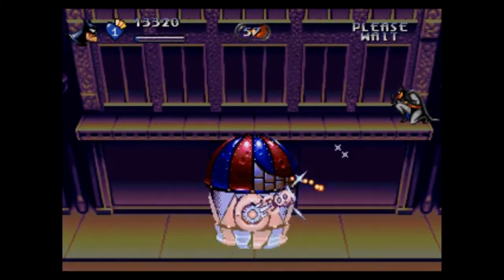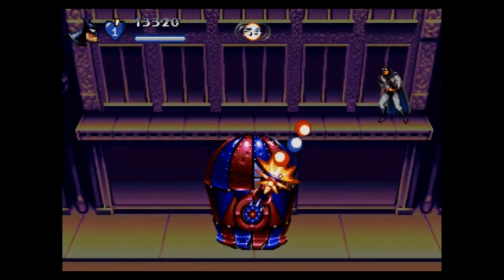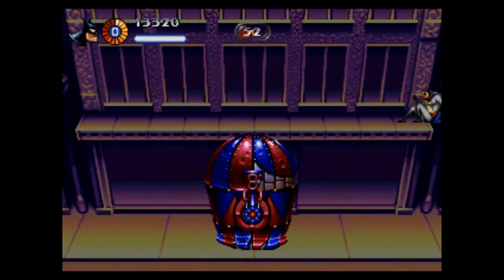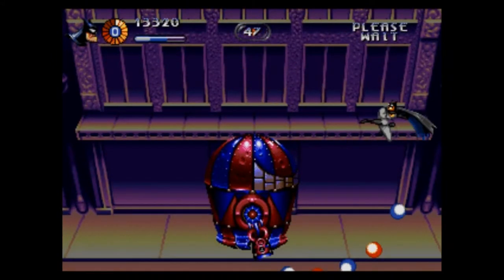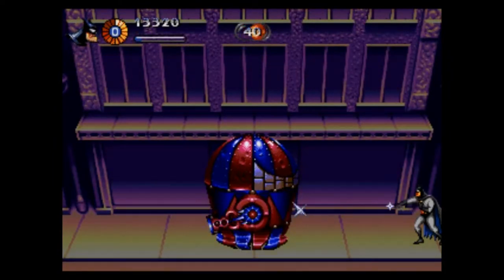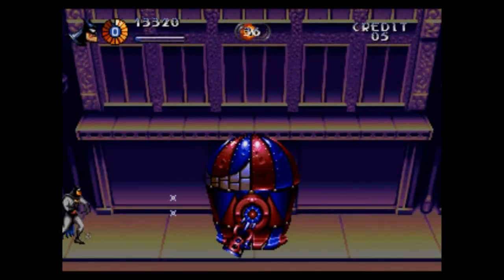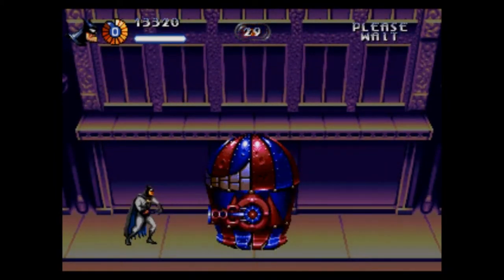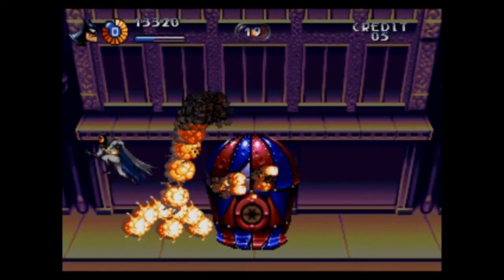What happens now? I have to attack that. I didn't mean to jump off the ledge. I'm actually hitting it. I think the middle's about to come off. I got the double attack again. It's a lot easier now that it can't move. I think I've got it. Do I have to attack the head?